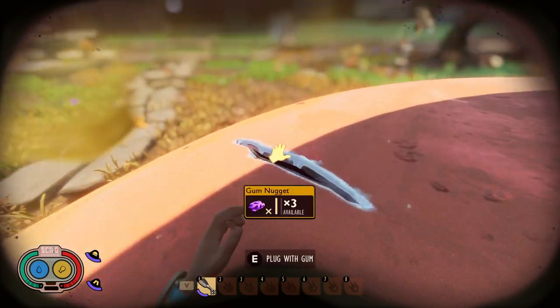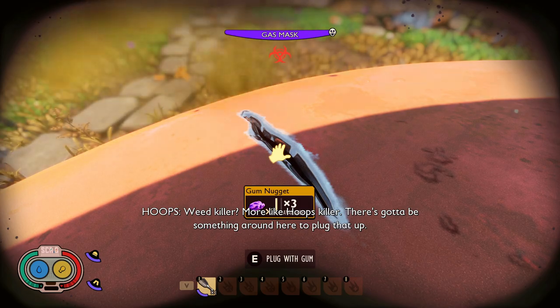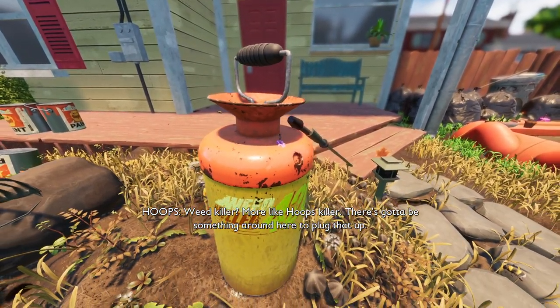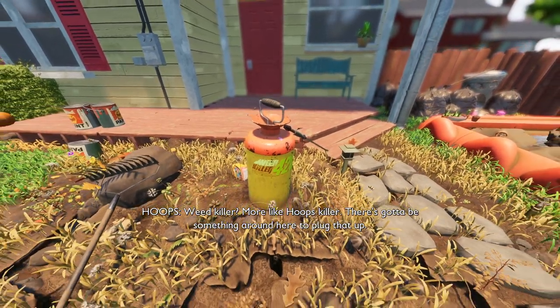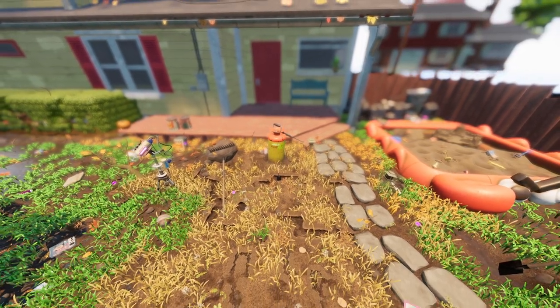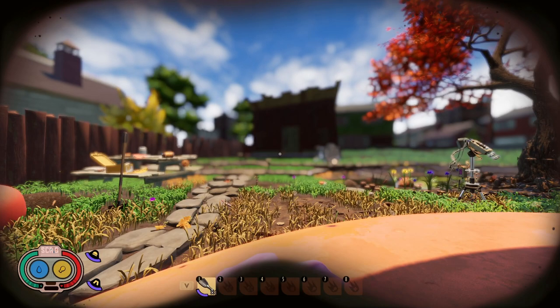Then we're going to see this hole over here — this crack right here. Weed killer, more like haze killer! There's got to be something around here to plug that up. So you plug it up and get the cinematic. And as you can see, what it does is turn off the weed killer, because the weed killer was leaking from the container.